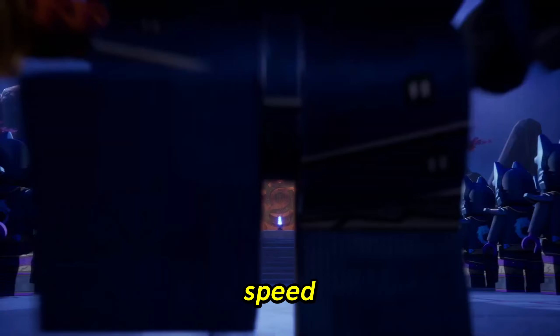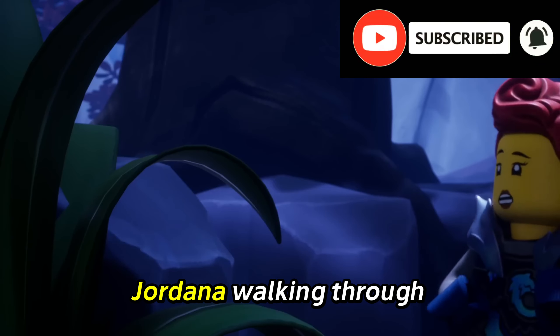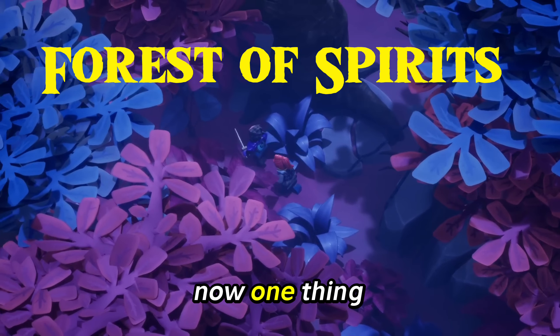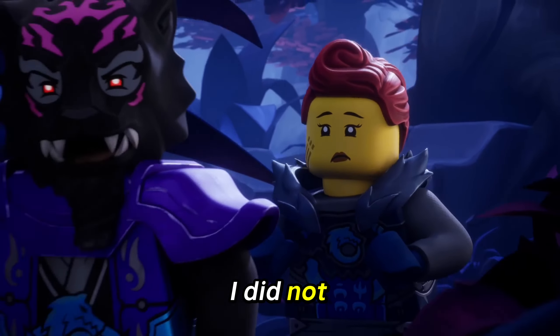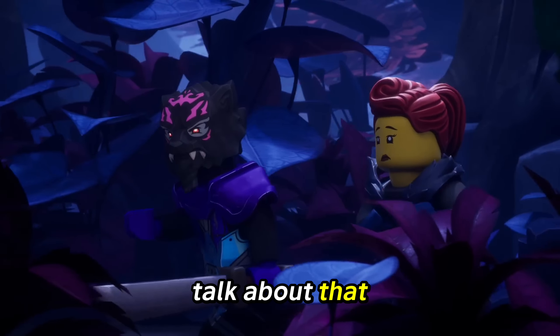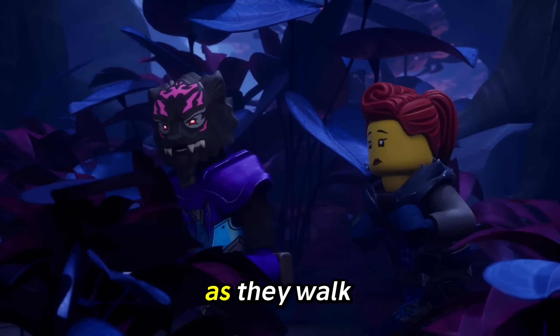In the beginning of the scene, we can see Lord Raz and Jordana walking through the forest, which is called the Forest of Spirit. One thing I cannot believe I did not see is that Jordana actually has Ninjago writing on her suit. I wonder what it says, because I haven't heard anyone else talk about that, and it's my first time noticing it.